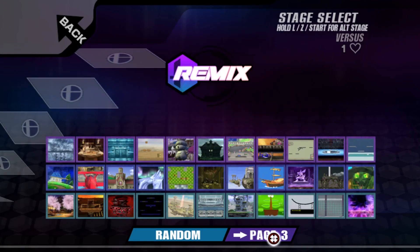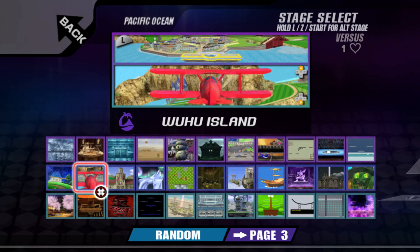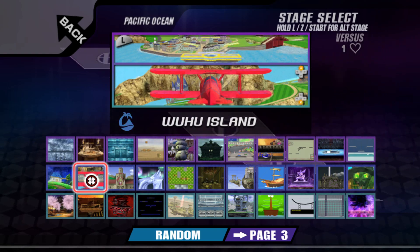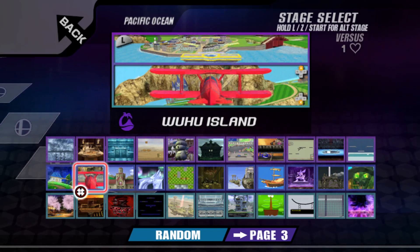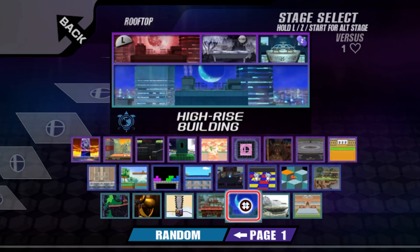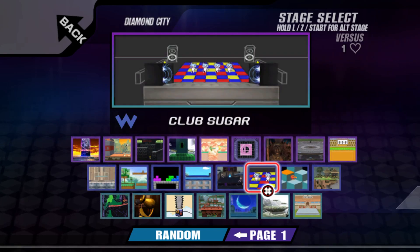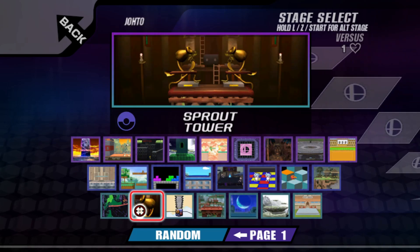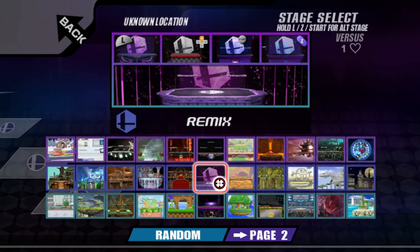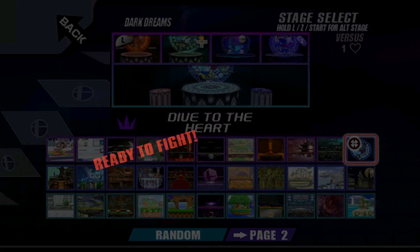There's a second page including Pilot Wings - yes, Pilot Wings! I've played a lot of Smash and Pilot Wings is my favorite stage of all time - fight me. And there's a page three full of cool stuff as well. There's a lot of crazy stuff here to check out, but for now let's keep it relatively simple and do something that wasn't in the original Smash.